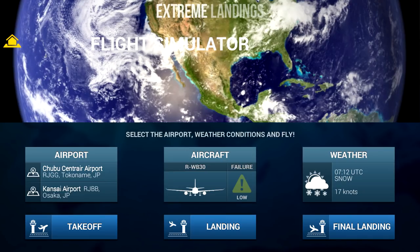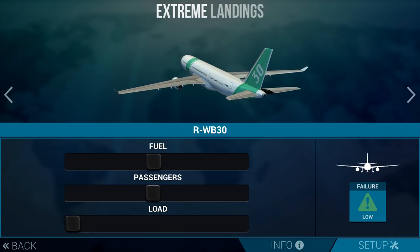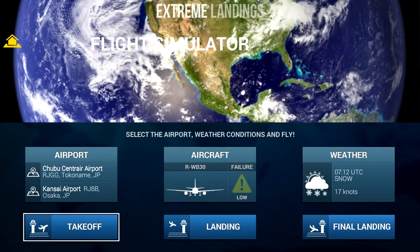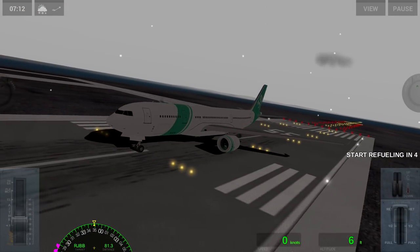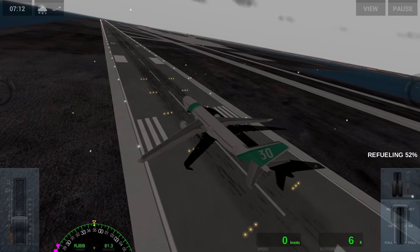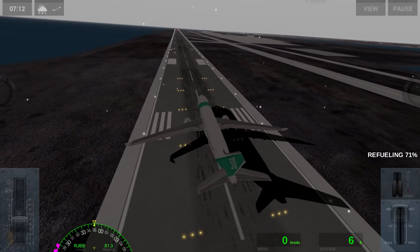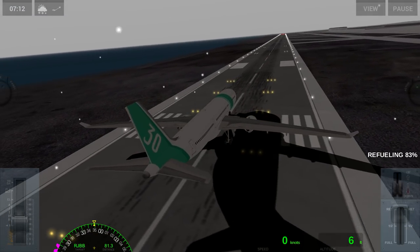We've got a low failure rate on this aircraft. We're going to do passengers halfway load — so we're going to have some seriously pack-happy passengers. Weather and time are all good. We're going to be doing this whole video in the cockpit. We are on a man-made island here, and this was the second to be built in Japan. It's a very nice airport. We've got some pretty heavy winds — 17 knots is not something to be trifled with.